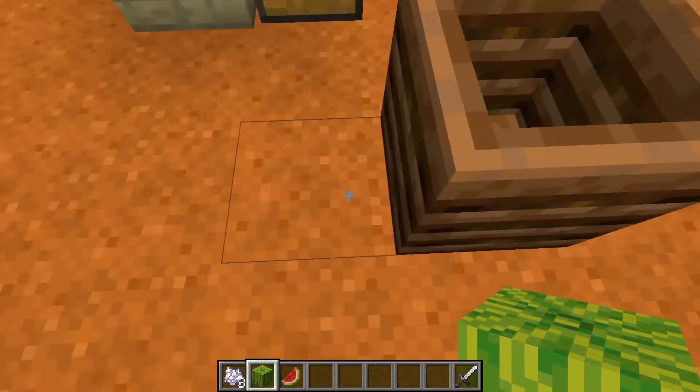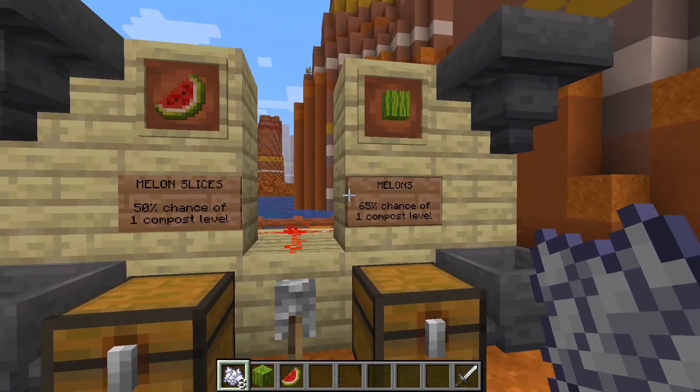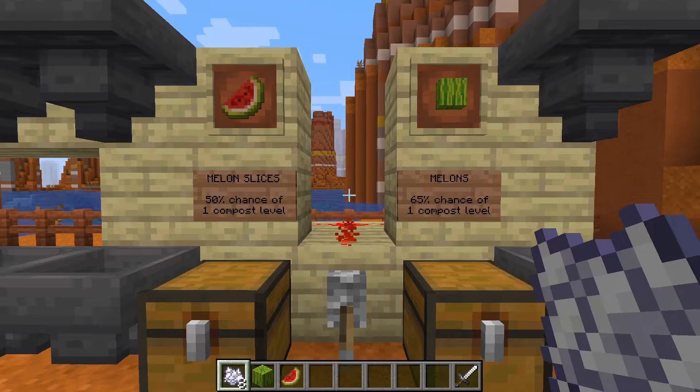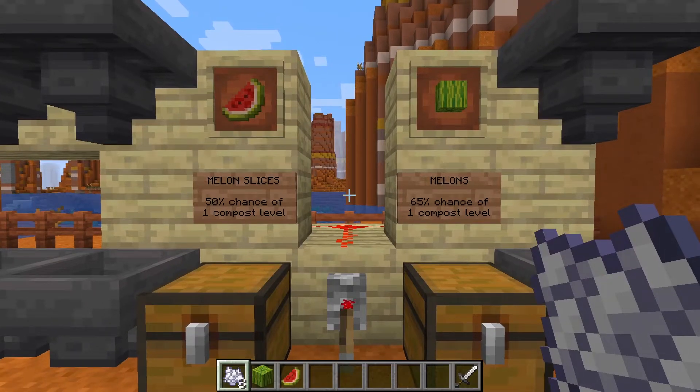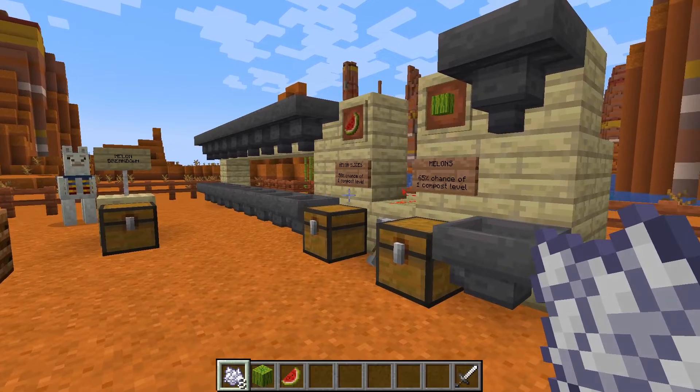But since one melon block is made up of 9 slices, we could potentially make more bone meal using the slices instead. And the claim is that it can make about 7 times more. So being the maths guy I am, I wanted to test out this claim, and set up this experiment.